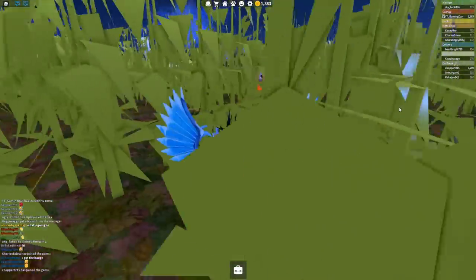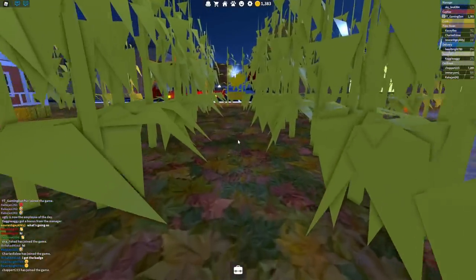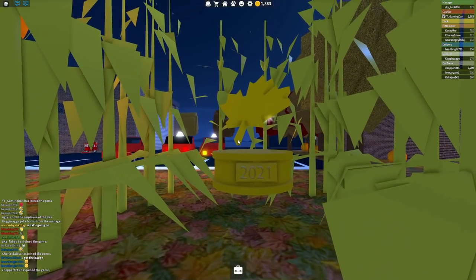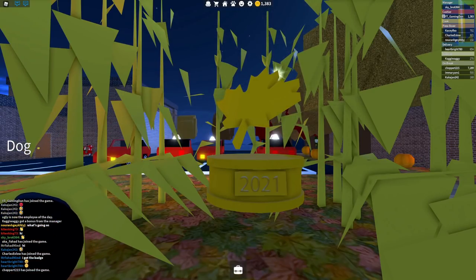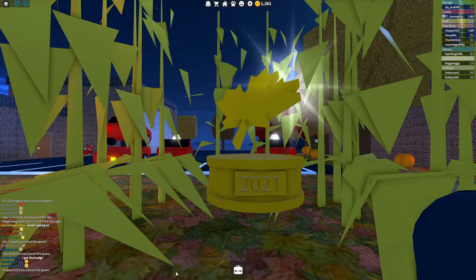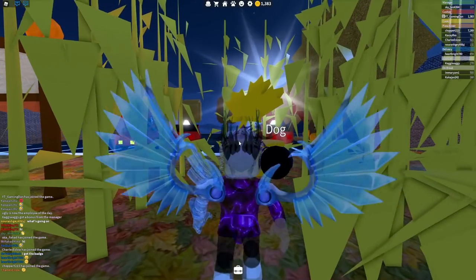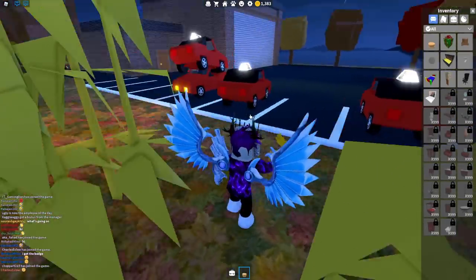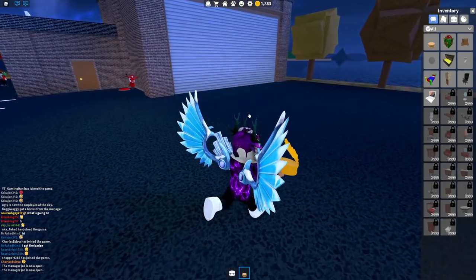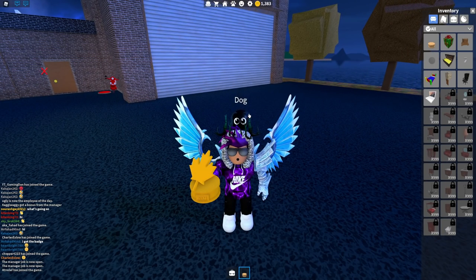I can feel like we are kind of close to the trophy at the moment — and yes, here is the trophy just at the end over here! Here is the 2021 maze trophy, guys. Simply go ahead and walk up to the trophy and claim it — now we'll get it in our inventory. And there it is! So yeah, that's going to be it for this video. I hope you all enjoyed — if you did, make sure to like and subscribe to show some support. Peace out!